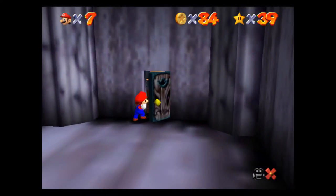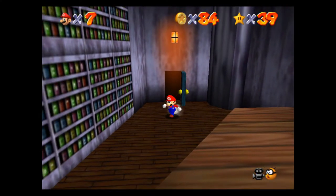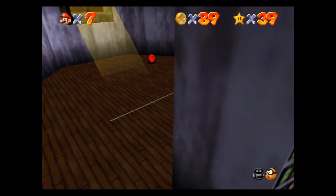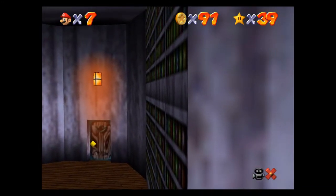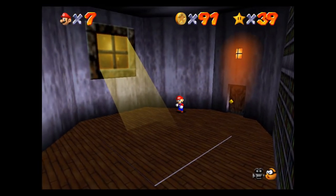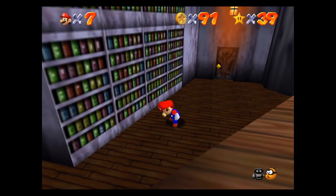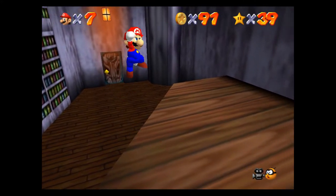We've got one more and I know where it's at — it should be right in this door. Go around the corner and it should be sitting right there. Here's some coins — I got at least five from them, you just got to jump into them. Remember, we can't go get this star yet. We have to wait until we collect nine more, and I've got the perfect plan for that.